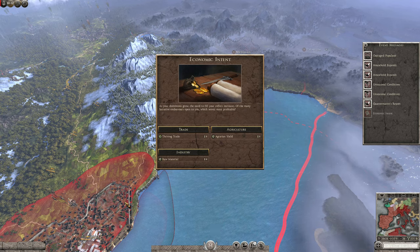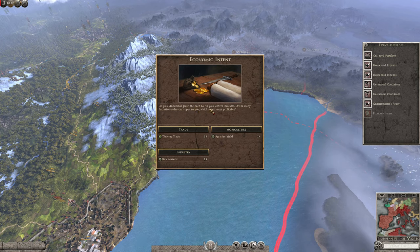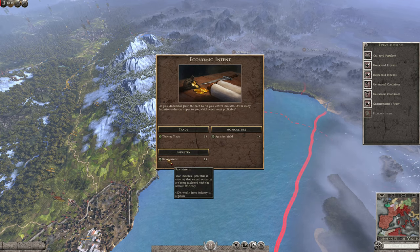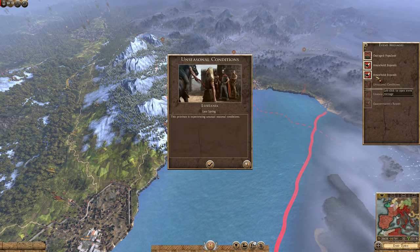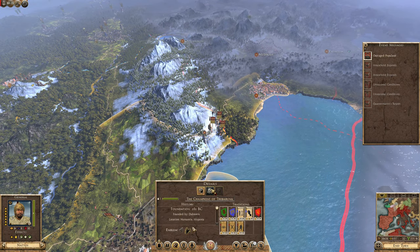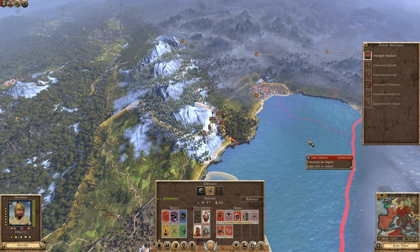Welcome back. We have an economic intent dilemma here. As your dominion grows, the need to fill your coffers increases. Many lucrative endeavors are open to you — agriculture, trade, industry. Agriculture was pretty nice. We got some nice companions for public order, or the drinking one — that one's really nice.